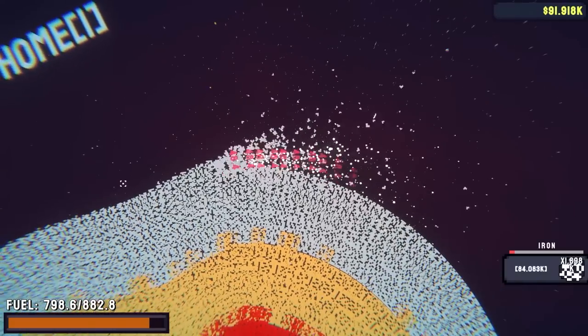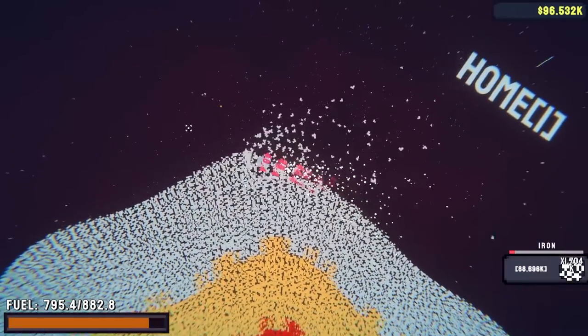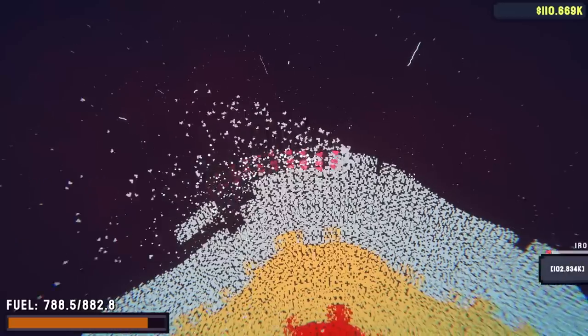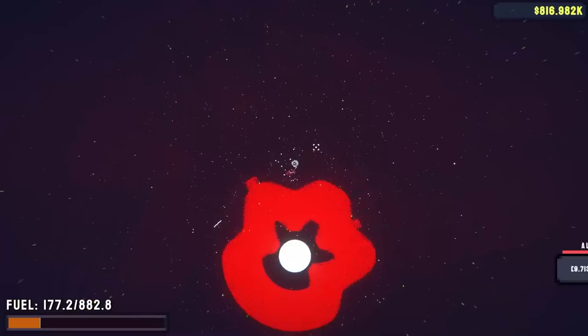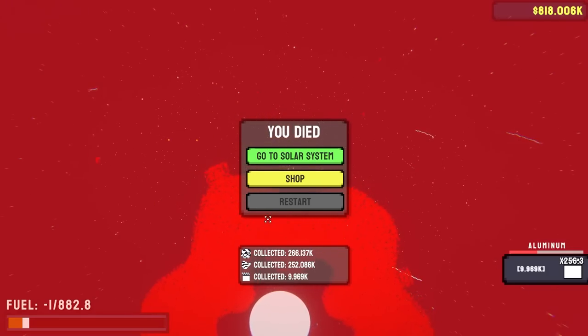Thanks to my increased armor, increased fuel, and coin upgrade, I'm now sitting at 85 grand. I've used 80 fuel out of 882 of it. I've pretty much cut this planet size in half because I've just been mining each top layer of iron. Upgrades I get after this should be something fun. I got all of the iron and I still have plenty of fuel to come get this silicon — which after a little bit more grinding I got that too.